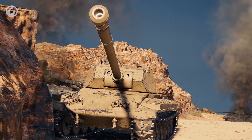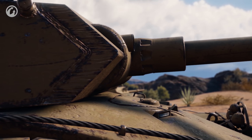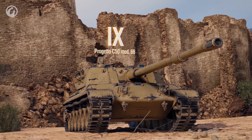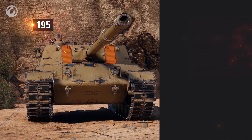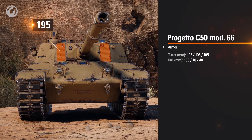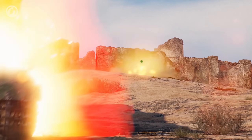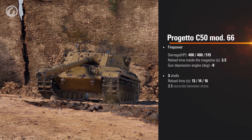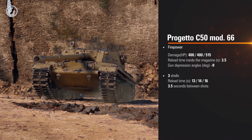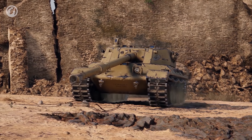The Tier IX Progetto C50 Mod 66 doesn't have beautiful curves on its turret. However, there's 195 mm of slightly sloped armor in its turret—enough to withstand hits from same-tier heavy tanks when using gun depression angles and looking down on the enemy. The C50 Mod 66 dishes out 400 hit points of damage, with enjoyable gun dispersion at close to mid-range. It aims quickly, and the reload inside the drum remains the same—3.5 seconds.